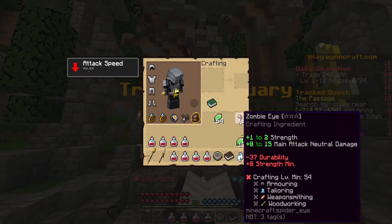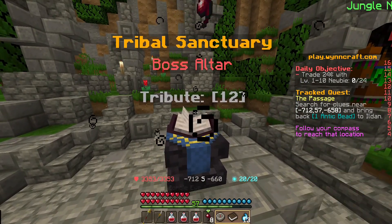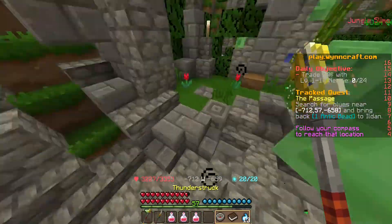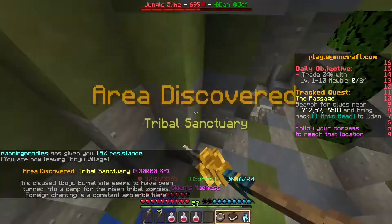It shows the item up here, which is an eye, and then the thing right here says how many you need. So if you need 12, it'll spawn in the thing. I'm gonna quickly give myself resistance, and then — oh, we're fighting. Okay.